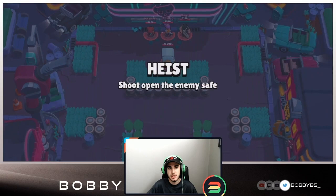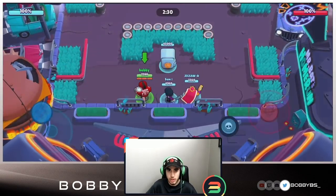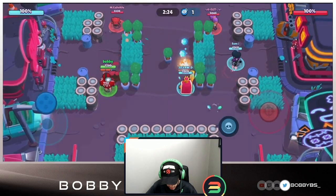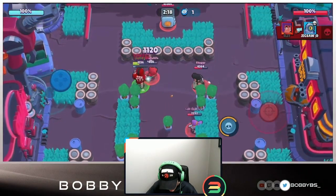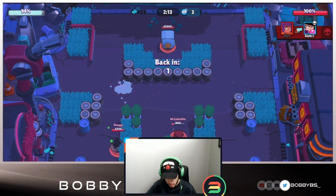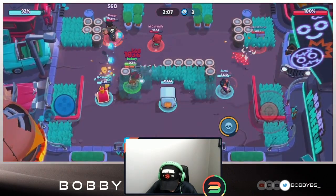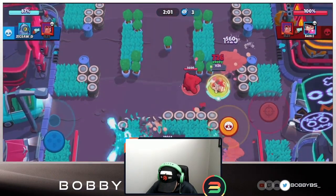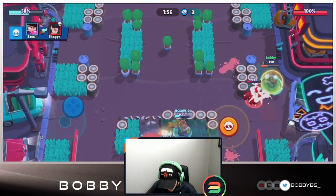Here we go into the first game. We're going up against shaggy, m gallo, and elite - really good players. None of them are easy to take on as Bull, both because they're good and because they have basically a triple counter. Nita does really well against Bull, so does Shelly. This Nita did get a little too close though, so we're close to our super, which is usually really hard to get off the bat.